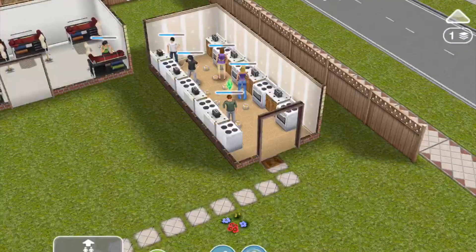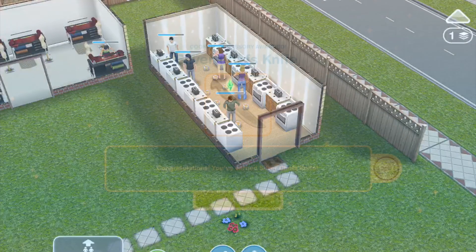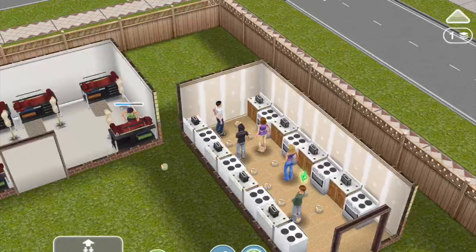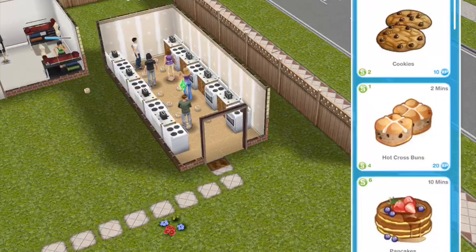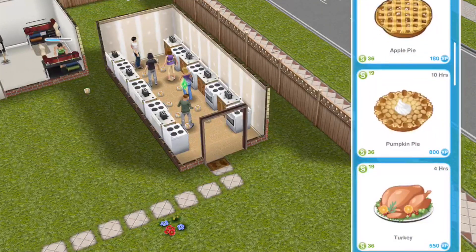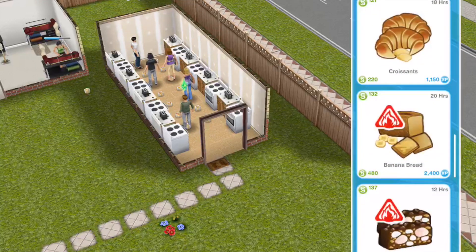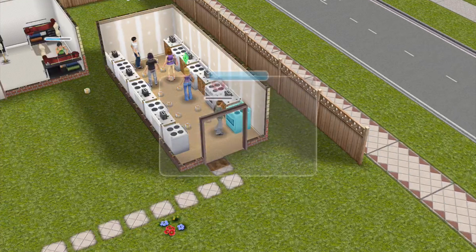We'll go back to the cooking and wait for someone to finish, and then we can go over to the stables. When I previously did this quest, you had to bake Rocky Road, so I'm going to go ahead and get someone baking Rocky Road just in case that comes up again — it takes 12 hours, so that might save us some time.